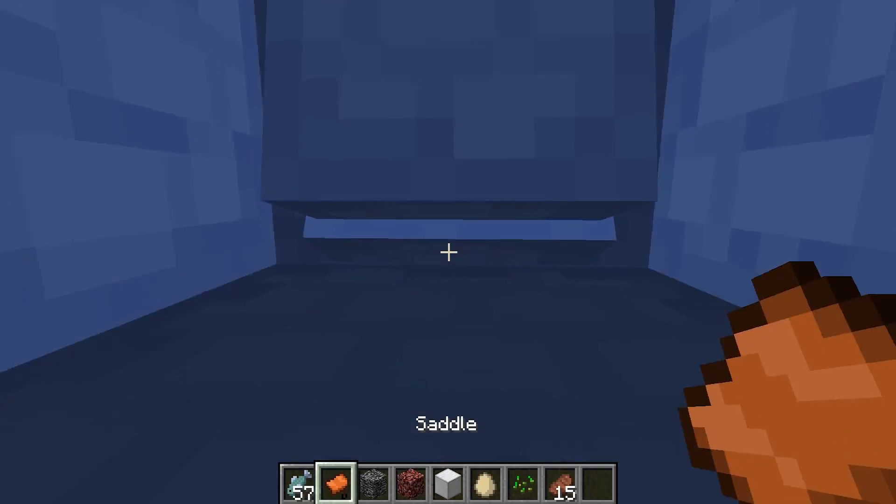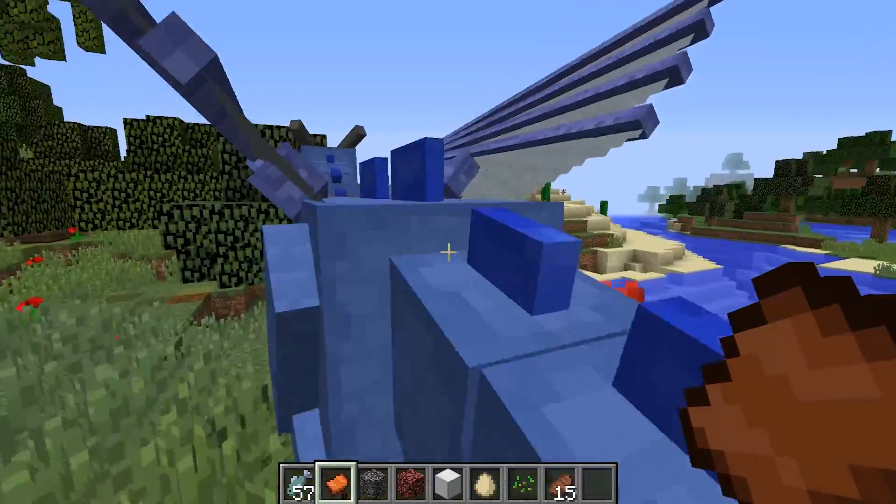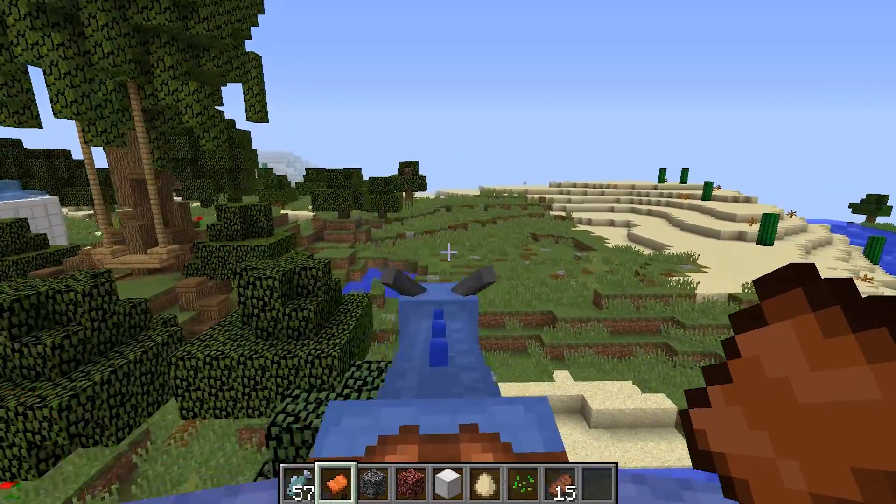I have to get a saddle, and then once she has a little cute saddle, you hop on — where you going Sebastian? And then you fly!